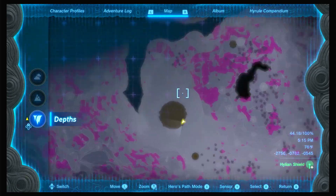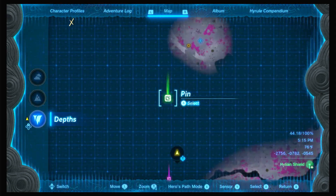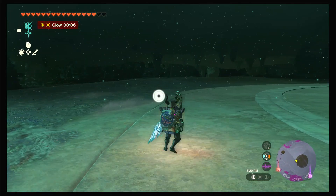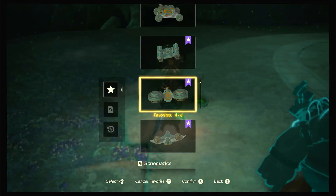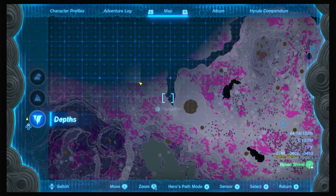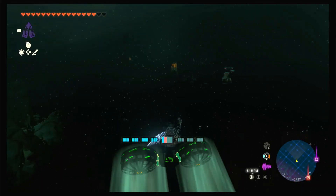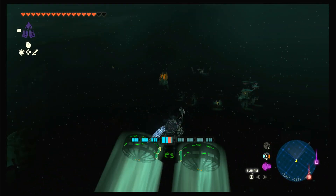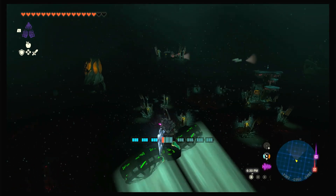Now the Queen Gibdo rematch. All you've got to do is come around this way — I think it's right here. There is a light root here if you want. I'm not going to bother with the light root, but we're going to go this way. There's also a Yiga outpost camp — I might make a video about that later. There are 20 crystallized charges in a chest inside, and there's a Yiga schematics thing.